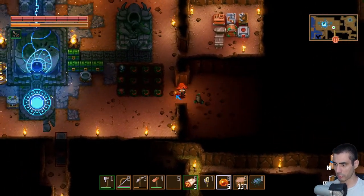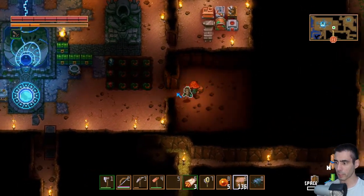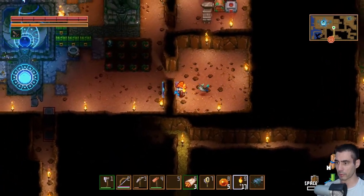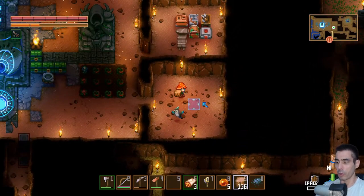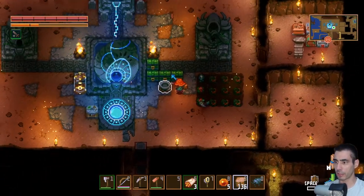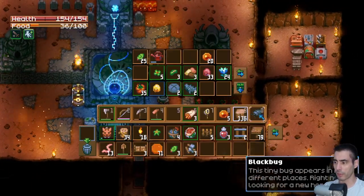Now I can add - I wonder if four torches are enough. Seems fine. Now I want to add my cooking station here. So we have this.